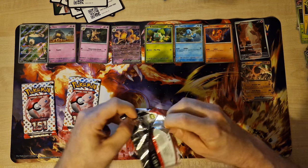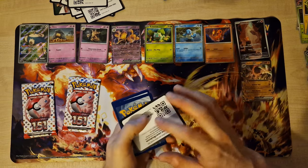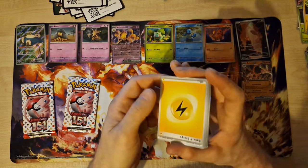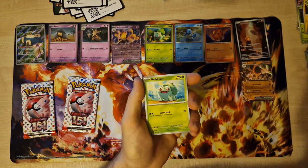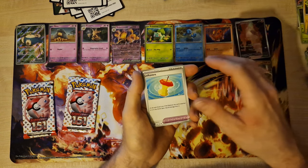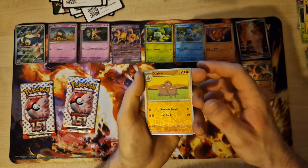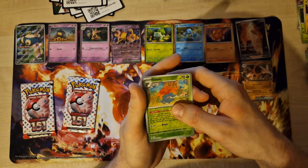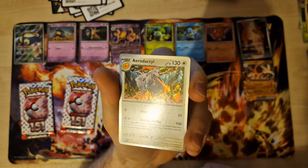Promo code. Reverse Celebi Energy, Rattata, Drowzee, Bulbasaur, Slowpoke, Koffing, Trainer, Persian, Reverse Dodrio, Reverse Weezing — this looks very nice. Last card — just holo, but very nice design.